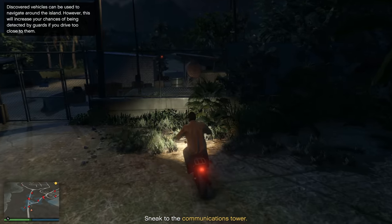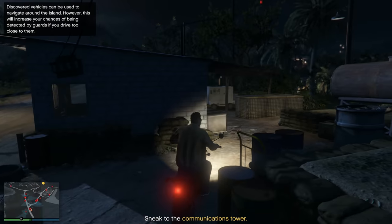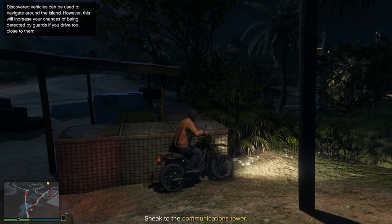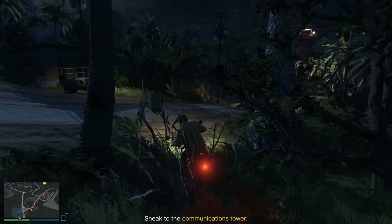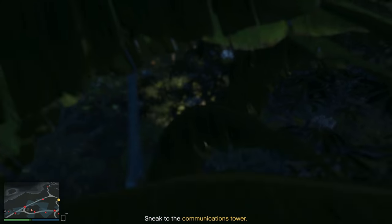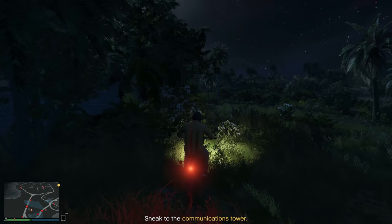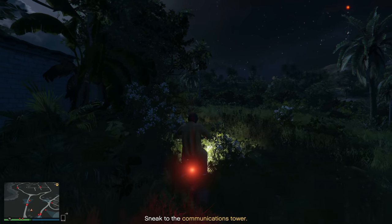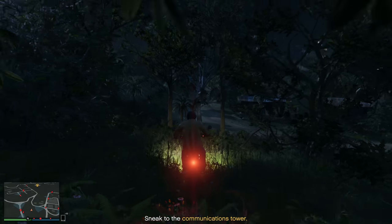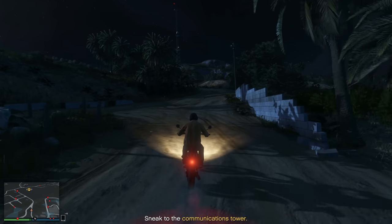Once you get to this spot, you'll be able to drive through the little gate to your left. Just watch out for one guard walking along the road to the left — don't let him see you. There might be a car or two driving on the road, so wait until they pass, then drive straight through into the middle patch of grass. You might get caught on some trees, so just work around those. There will be a guy in a sniper tower looking to your right — wait until he looks away, then drive straight across the road and make your way to the communications tower in about one minute.